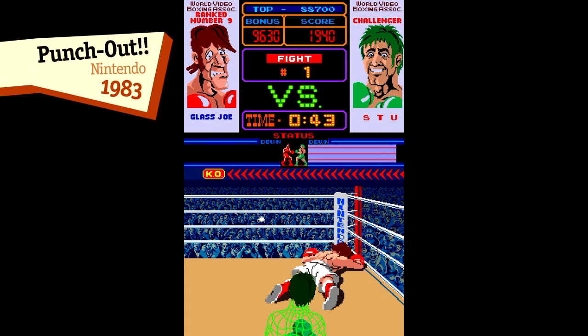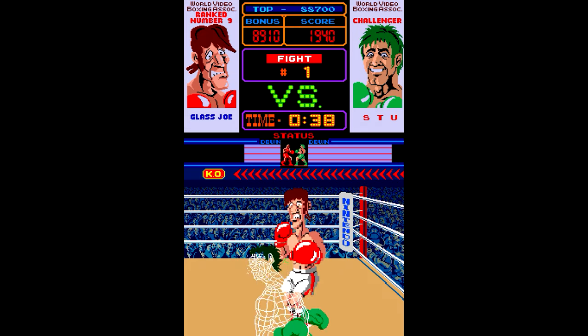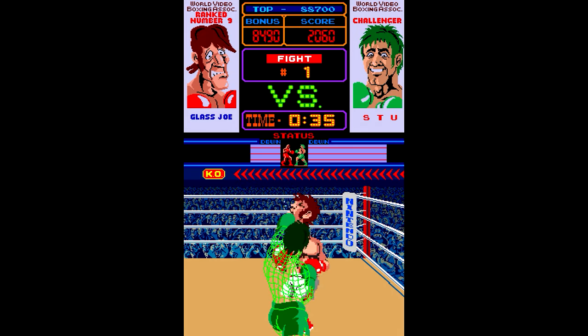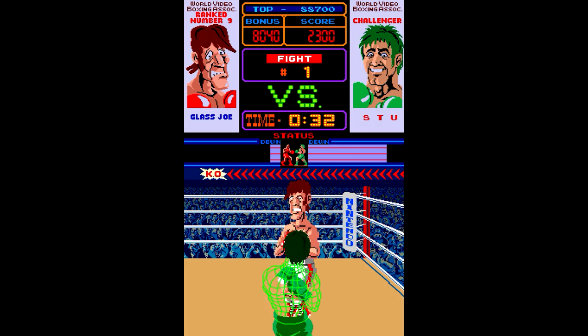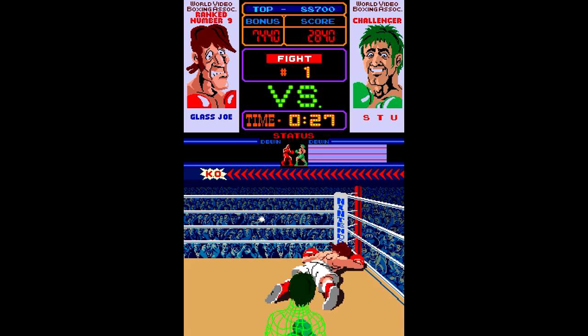One of the earliest examples is probably Nintendo's 1983 arcade game Punch-Out, which has a similar configuration to later fighting games like Street Fighter 2. It's more of a stamina bar than a vitality one, but it works as you'd expect. When it's empty, it's a knockout.